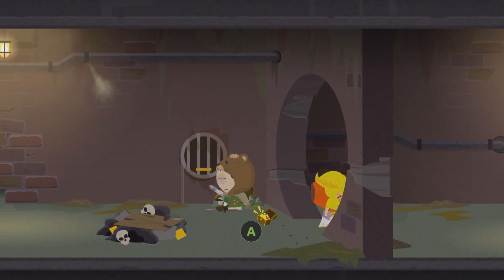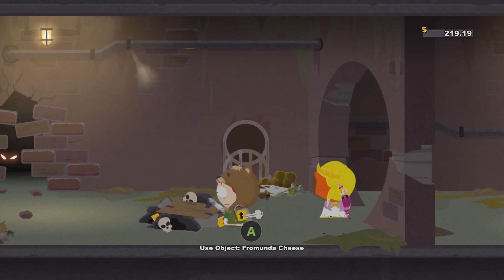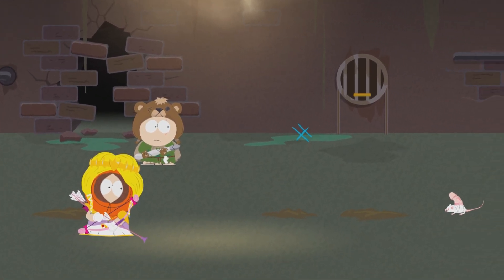I want to show you — I'm down here doing that weird rat guy. We're going to get into it right here. I'm going to show you just how we do it. Now, this rat has a wee wee on his back because it's South Park and that's hilarious.